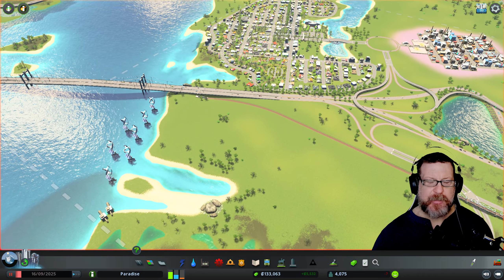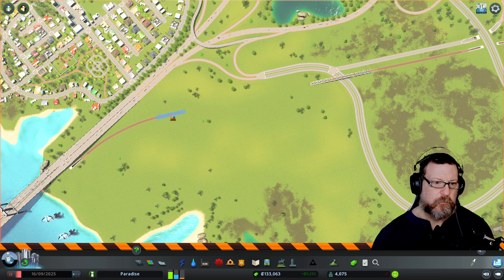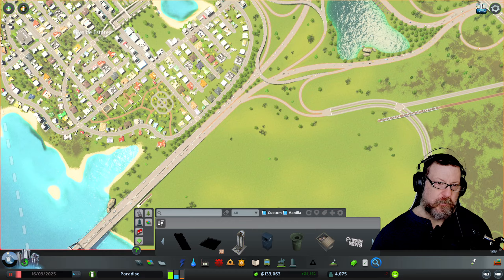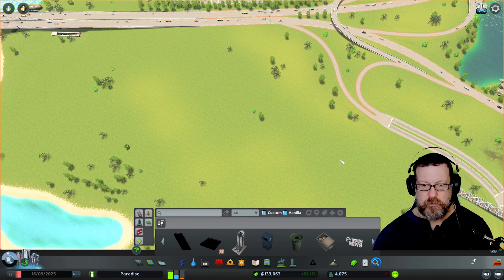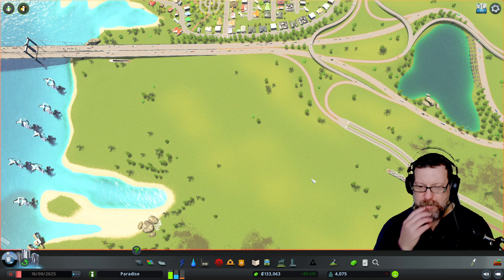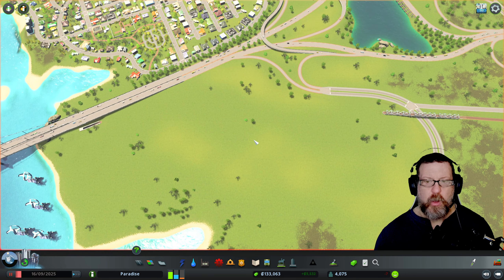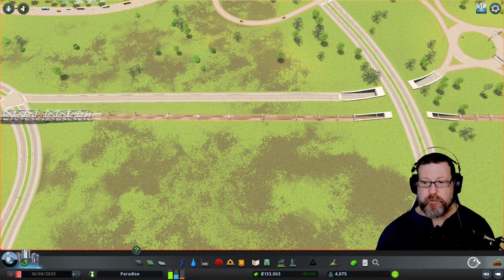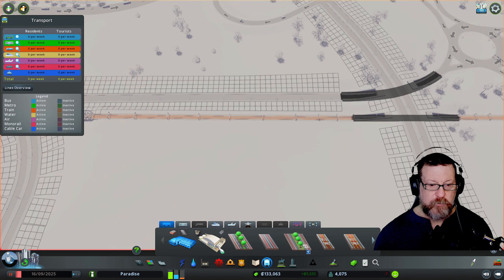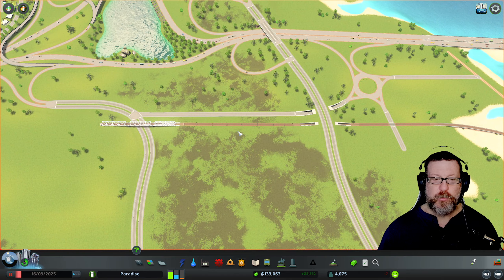I'm figuring out access to the interstate and I might change this railroad. I want to hug the highway here a little bit more. I tried using my picker tool to select the railroad track, but you don't have access to railroad track until you lay down a train station. We haven't unlocked it yet, so the tool didn't know what to do.